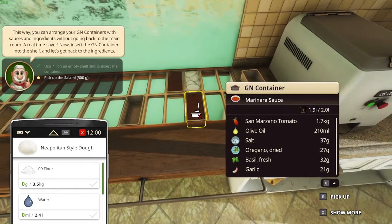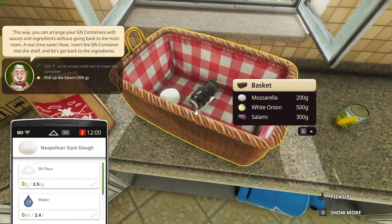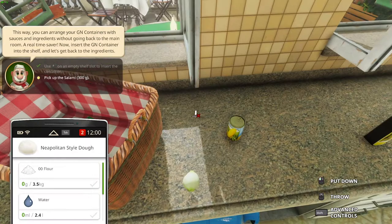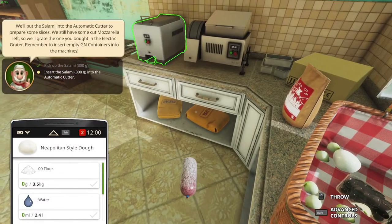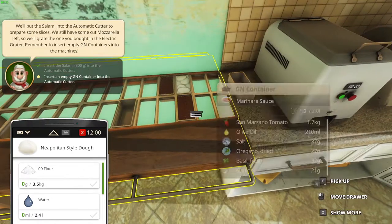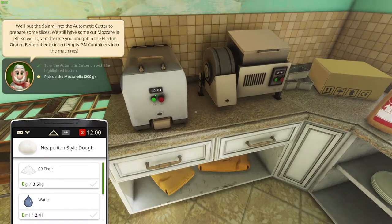Pick up the salami — 300 grams salami was right in here somewhere. Mr. Salami — there we go. Let's put this down in there. Pick up the salami — perfect. And then insert the salami into the automatic cutter. So guys, this thing is the automatic cutter — we put it in there. And then we need another container, so we put the container in there, just like that. We press the green button and then it should slice it. And then we pick up the mozzarella.